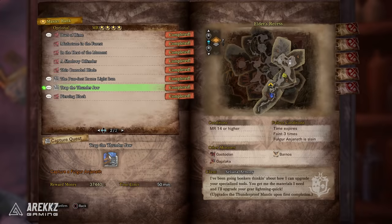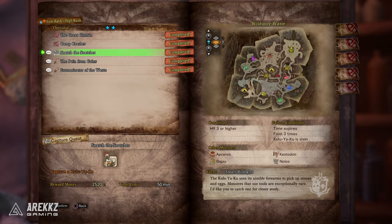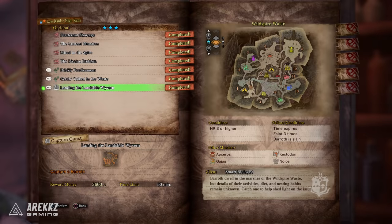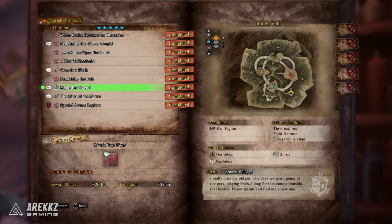For the Thunderproof Mantle upgrade, you need to do 'Trap the Thunder Jaw,' also Master Rank 4. Getting the Thunderproof Mantle itself is more involved: you have to do the 5-star quest 'Gone in a Flash' against the Kirin. To unlock that quest, you must first complete the 2-star 'Snatch the Snatcher,' then 3-star 'Landing the Landslide Wyvern,' then 4-star 'White Monster for a White Coat,' and finally 5-star 'A Man's Best Friend' — that unlocks 'Gone in a Flash,' which gives you the mantle.